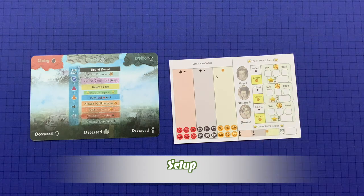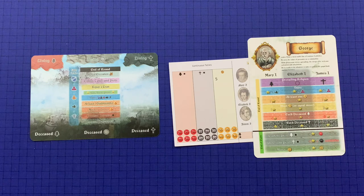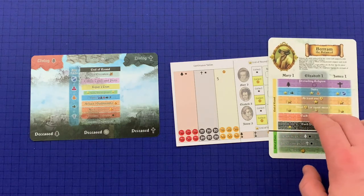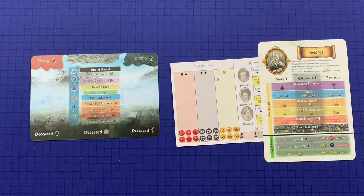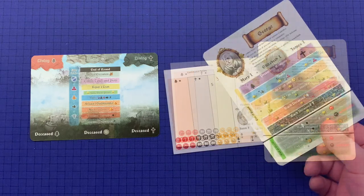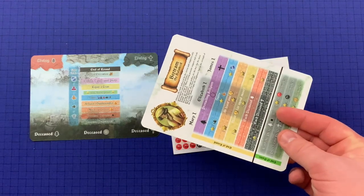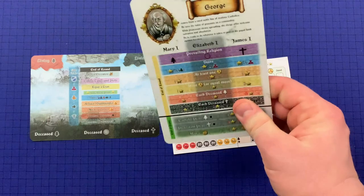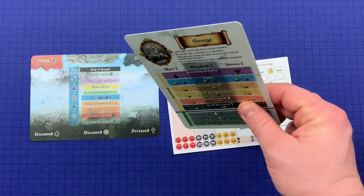To set up a game of Tolerance, each player takes a player board, a score sheet, and one of the seven role cards. For the first game, it's recommended that all players choose the symmetric side of the role card, Bertram the Balanced. Once players are familiar with the game, the asymmetric side provides variable player goals. Optionally, players may play with hidden agendas, keeping their role secret — using the asymmetric side during the game but showing Bertram the Balanced to others. Players will not know their opponents' goals until the end of the game.